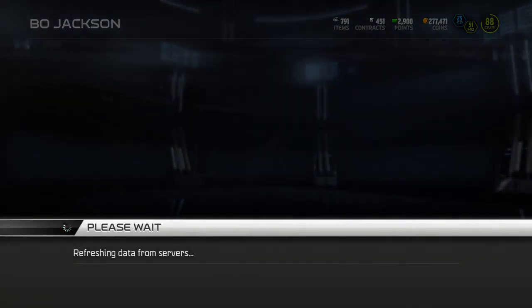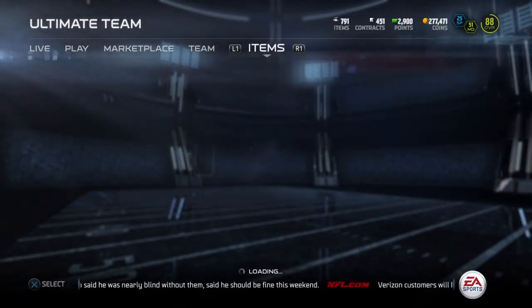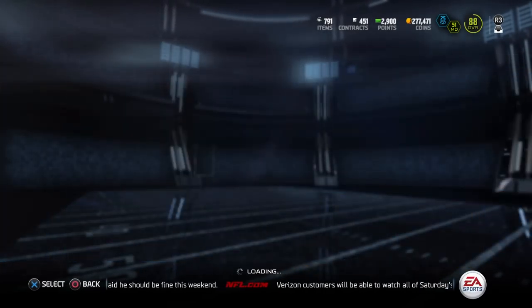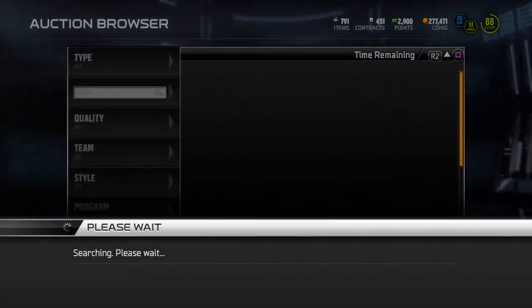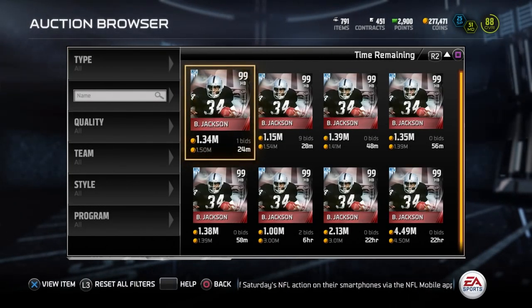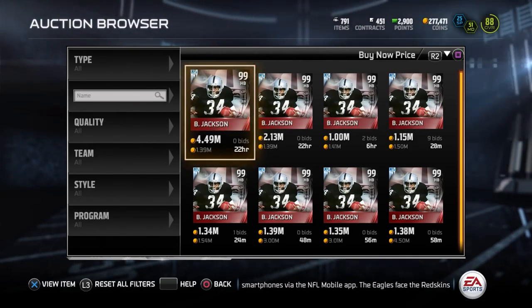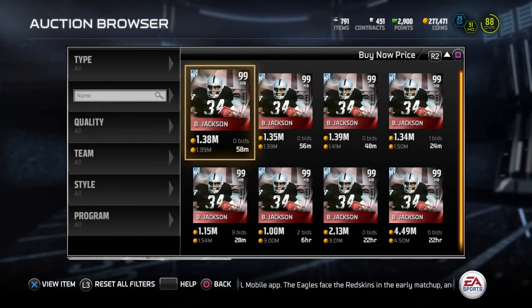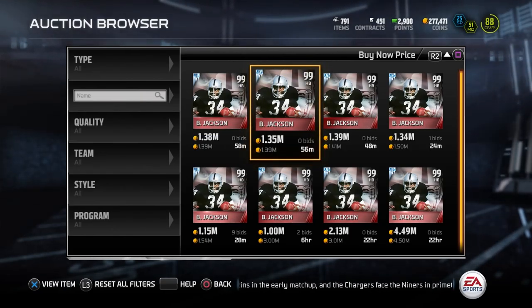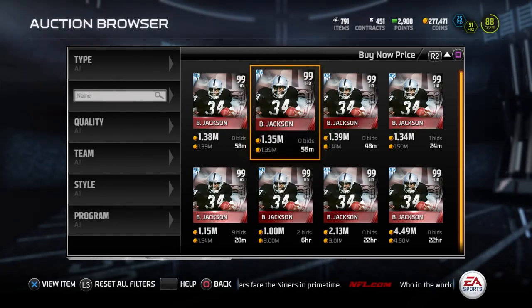I'm blown away at this card though guys. Let's take a look at this thing because it is absolutely ridiculous. I'm gonna go into the auction house — Bo Jackson, I already had it searched. Search by buy it now price. So the cheapest one right now — buy it now 1.39 million. There are two of them; this one's got a lower bid on it, but they're going for about 1.4 million roughly as far as the cheapest price goes for Bo Jackson right now.